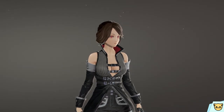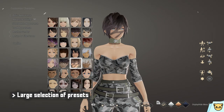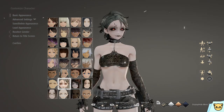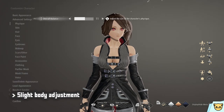The first option you're given is basic appearance, which is a huge selection of presets — all of which look pretty distinct from one another with a lot of varying styles. When we go to advanced settings, we have the nitty-gritty, including physique, which is essentially muscle mass, as well as skin color, hair, face, and all that usual stuff.